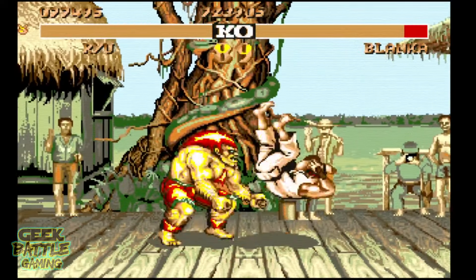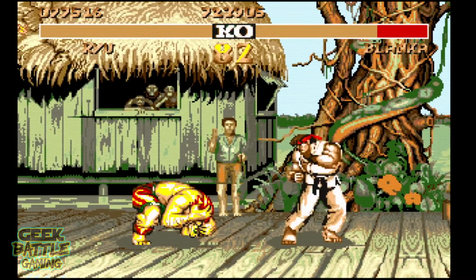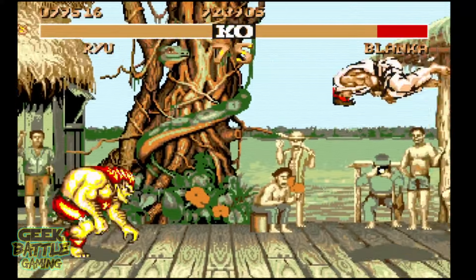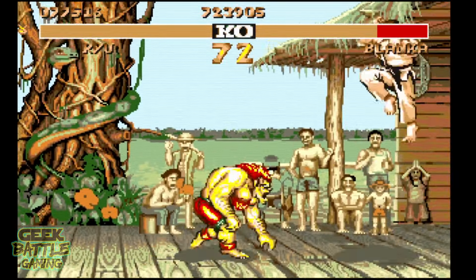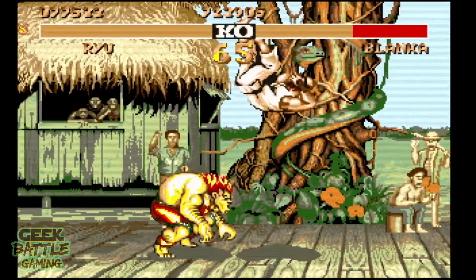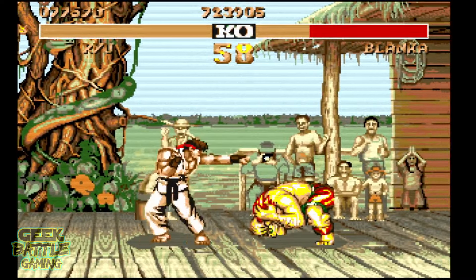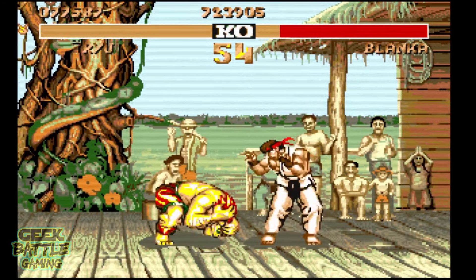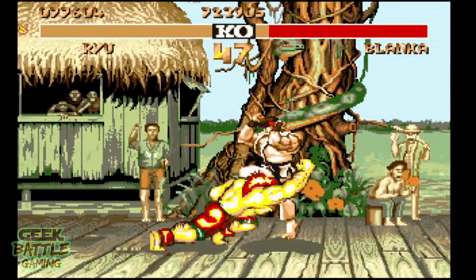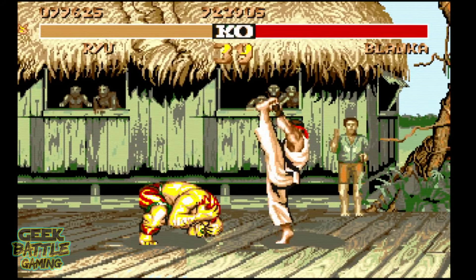Whilst fighting Dhalsim, I didn't see the elephants move once — and I looked really really hard. Don't expect the parallax scrolling backgrounds you see in the arcade either. But heck, this was the 1991 arcade game playable across three or four floppy disks on a home computer that was released in the mid-1980s. It's truthfully a fairly extraordinary feat that we got the graphics as good on the Amiga version as they were. And if you've ever played Super Street Fighter 2 or Super Street Fighter 2 Turbo that were both ported on the Amiga, you'll know that the original version of Street Fighter 2 is much better than either one of those.